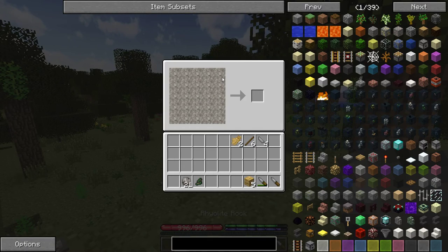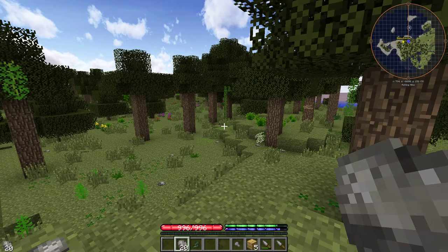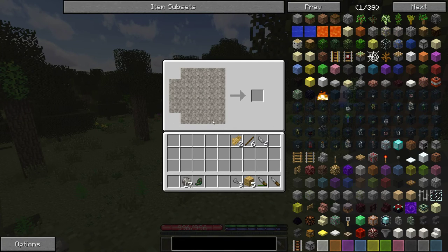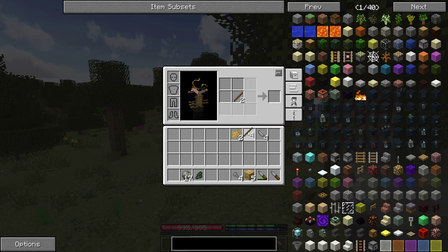The other thing you need to do is make some axes. You only make one axe head at a time, unlike knives. It's a good idea to get into a rhythm with this recipe and make yourself a few, because you're definitely going to be needing them.